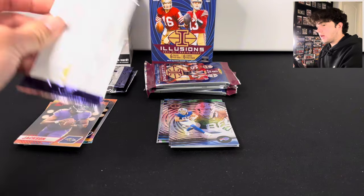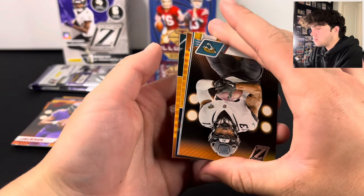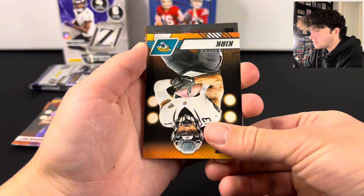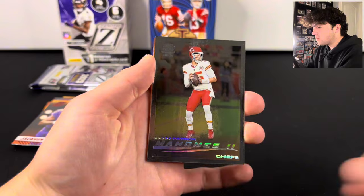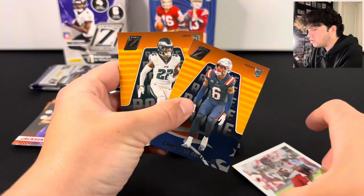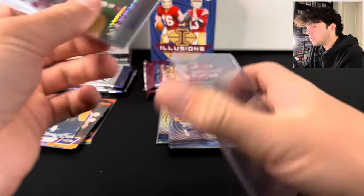I know that Illusions doesn't really have a high resale value, but I still like having better players than just some crap cards. We got a Chiefs card — I hope we don't get Rashee Rice. It's Patrick Mahomes! I'll take that on the parallel — that's not bad. And there is Patriots Christian Gonzalez and Kelly Ringo. Two rookies and the Patrick Mahomes — I will definitely take that one. I like seeing that Patrick Mahomes.